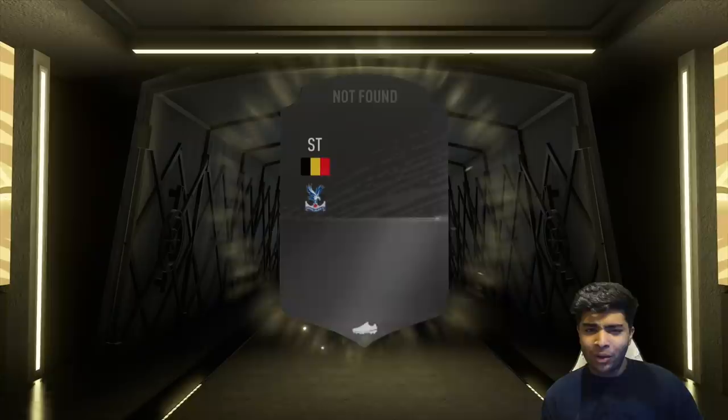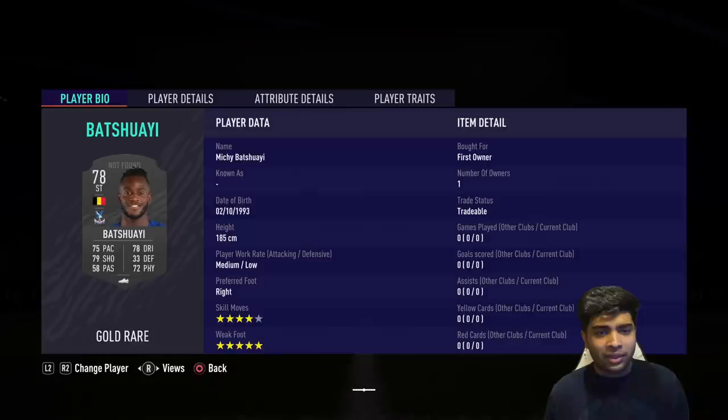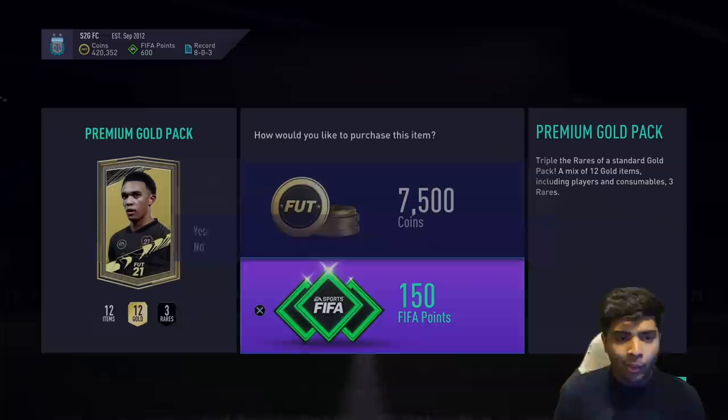First pack — what are we gonna get? Batshuayi. His card design isn't showing properly but he's a Premier League player, which isn't all that bad — at least he'll help with links at some point. It's a gold rare card and he's got a five-star weak foot. Not too bad as a starter player; any players that can link to him will help us fill up the squad.